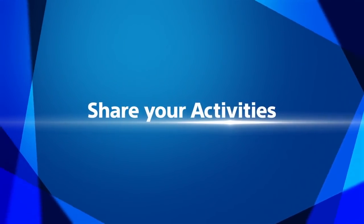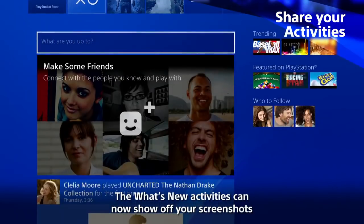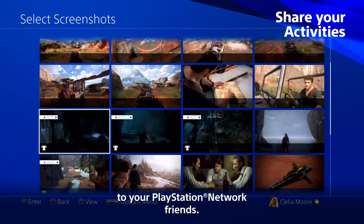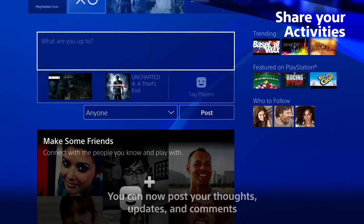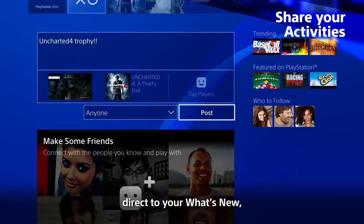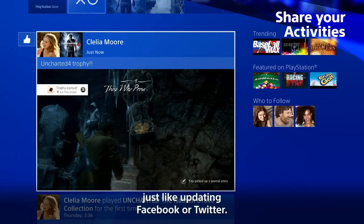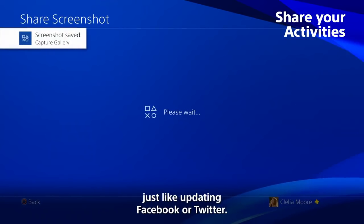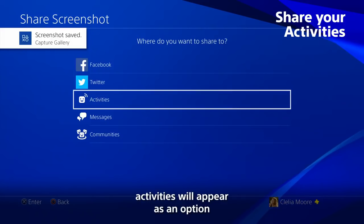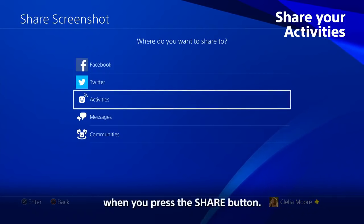Share your activities. The What's New activities can now show off your screenshots to your PlayStation Network friends. You can now post your thoughts, updates, and comments direct to your What's New, just like updating Facebook or Twitter. And just like sharing to your social networks, activities will appear as an option when you press the Share button.